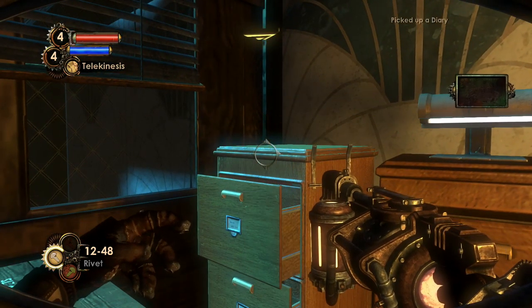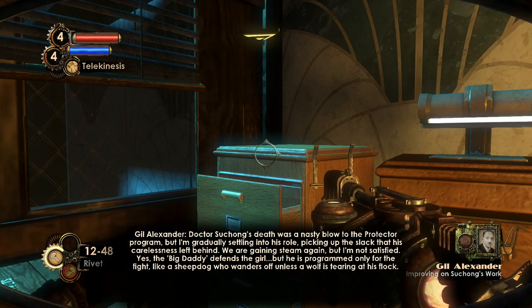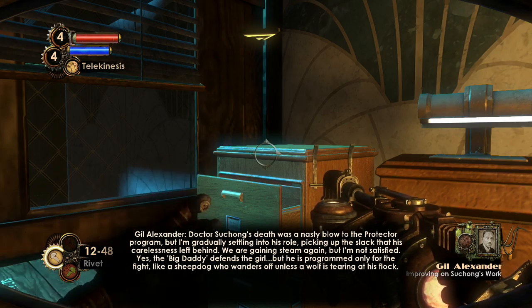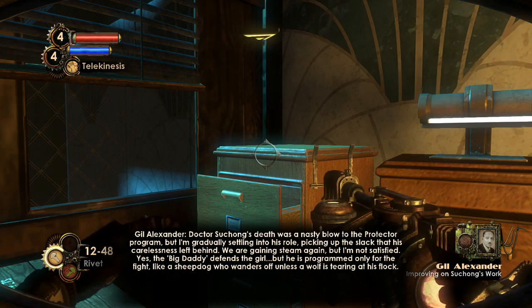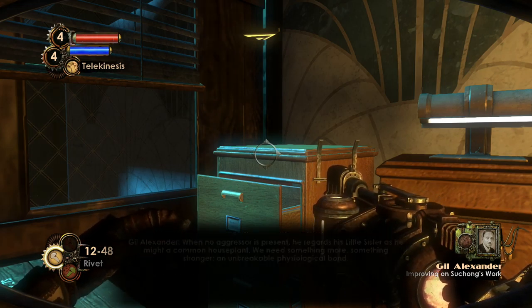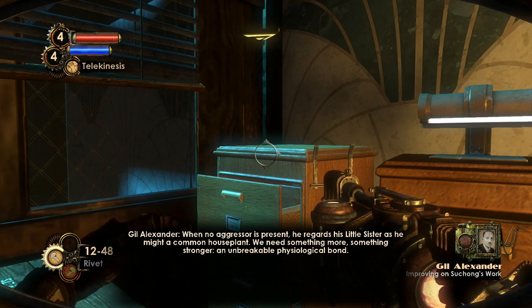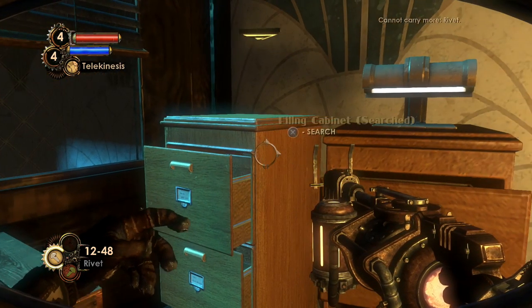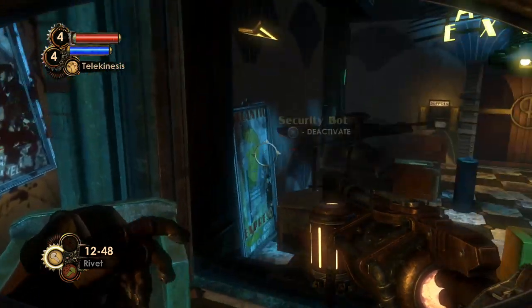Audio diary: 'Dr. Su Chong's death was a nasty blow to the Protector Program, but I'm gradually settling into his role, picking up the slack his carelessness left behind. We are gaining steam again, but I'm not satisfied. Yes, the Big Daddy defends the girl, but he is programmed only for the fight — like a sheepdog who wanders off unless a wolf is tearing at his flock. When no aggressor is present he regards his little sister as he might a common houseplant. We need something more — an unbreakable physiological bond.' This indicates the start of the research that caused the genetic bond between little sister and Big Daddy. That was Jill Alexander, the scientist who took over Su Chong's work after he was killed by a Big Daddy.